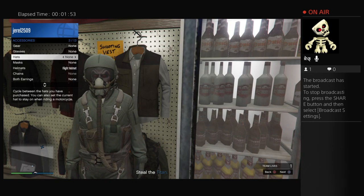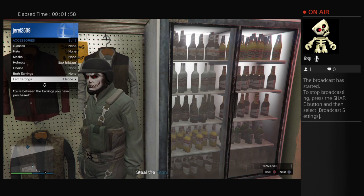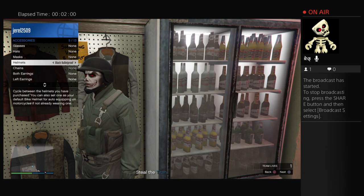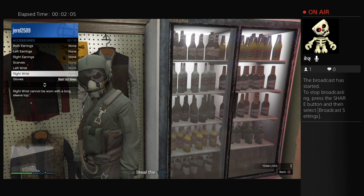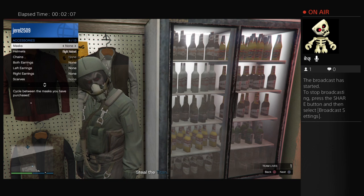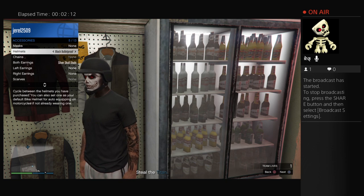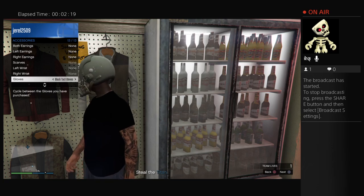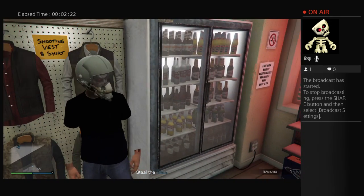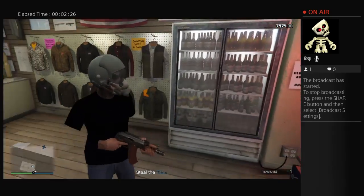Go to Style, then Accessories, then Helmets — one to the right. Then go to Gloves — one to the right. Then Helmets — one to the left. Then Earrings — one to the left. Then Gloves — one to the left. And then you should have these invisible arms.